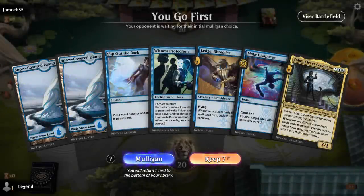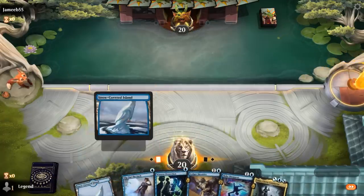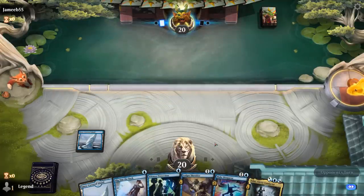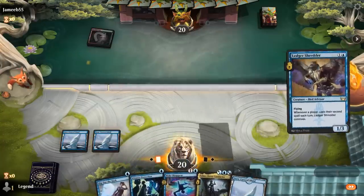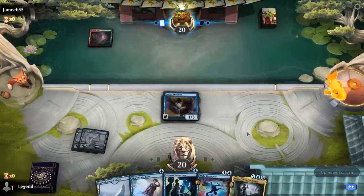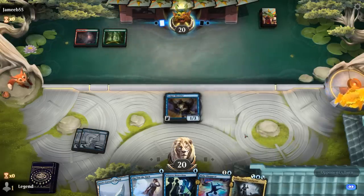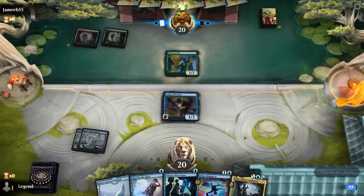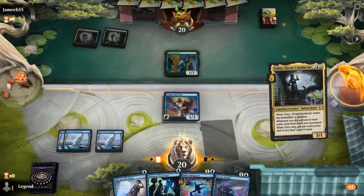Okay, we're on the play. Hand seems fine — got our Ledger Shredder plus Conductor, a little bit of creature interaction, a counterspell, protection. A little bit of everything. Going up against a red-green deck. Depending on the matchup we can decide what to discard next turn. A Gala Greeters suggests more of a treasure-slash-token deck. We'll play Conductor.